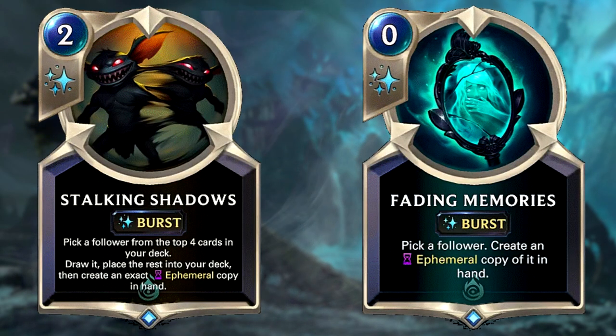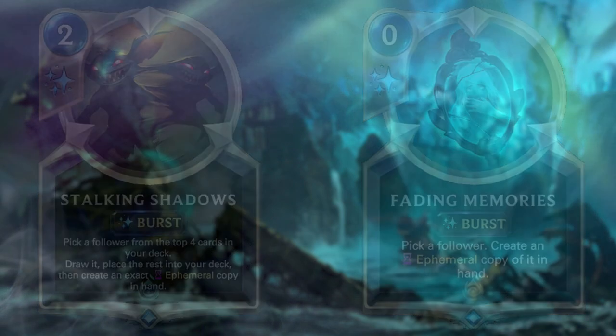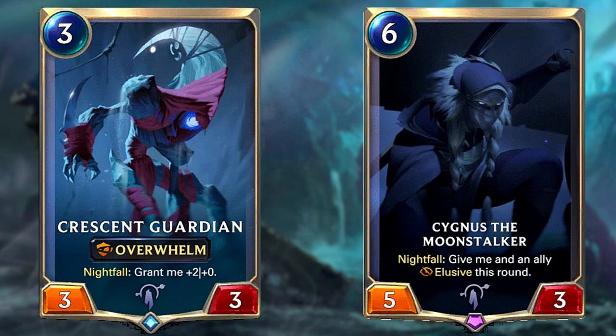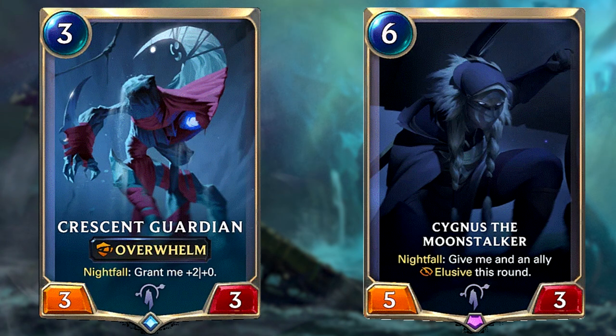Stalking Shadows and Fading Memories are two additional Nightfall activators, and Fading Memories is by far the strongest one in this deck. Even if you don't play the ally you copied — which can obviously be another Nightfall activator — the 0-mana Nightfall trigger is insane for this deck. My top tip would be using Fading Memories on a Nightfall activator so you get an additional one at low cost. There are times where you'll go first and even if you have a 1-drop you can be passive by not playing, which translates to more Nightfall triggers later on.